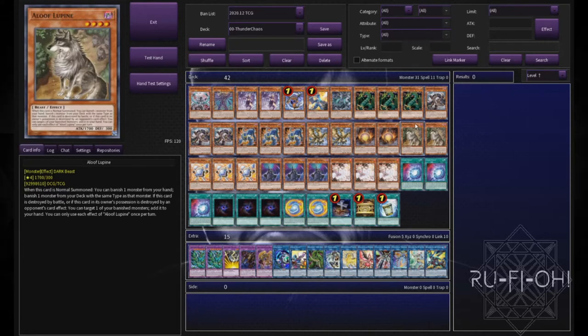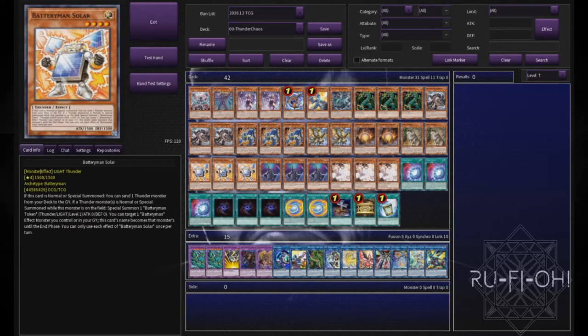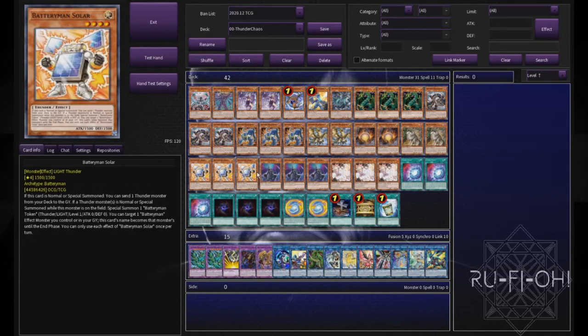Running two copies of Aloof Lupine — I think two works perfectly fine. A lot of people swear by three, a lot don't play it at all, but two is good in this build. Instead, I favor three copies of Battery Man Solar. I don't normally like to mix the two all that much, but for a Chaos build it works really nicely. Triple Solar is favored here because we're also playing Dimension Shifter, which makes it live off turn one.